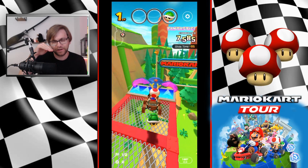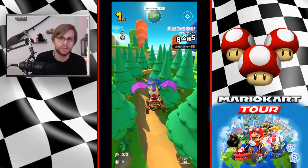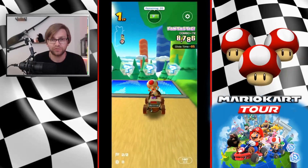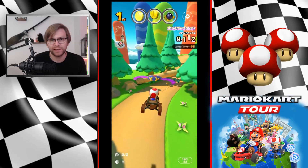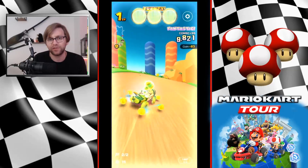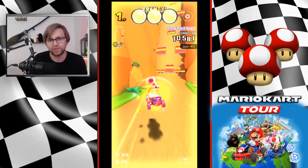Coming down here, if you turn down and hit that ramp you get a dash panel and it sets you up nicely to hit the kart sign for two combos. Aim for coins on the way down. This isn't my perfect lap but it's damn good. Then coming through this section we get a beautiful coin frenzy — this is really the most difficult section to maintain your combo. I'd recommend saving an item ticket for here to help maintain it.